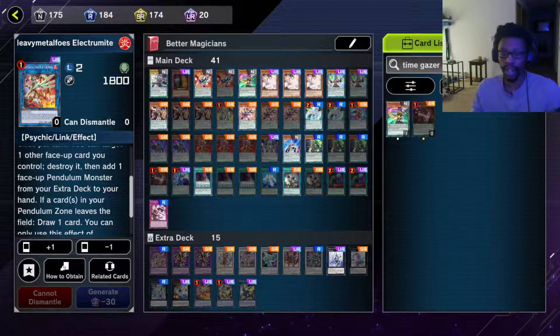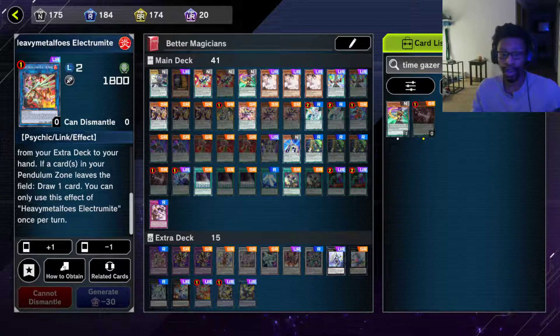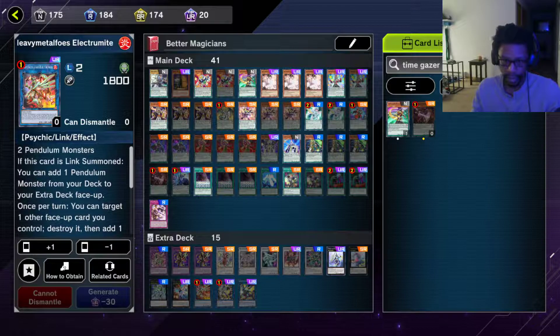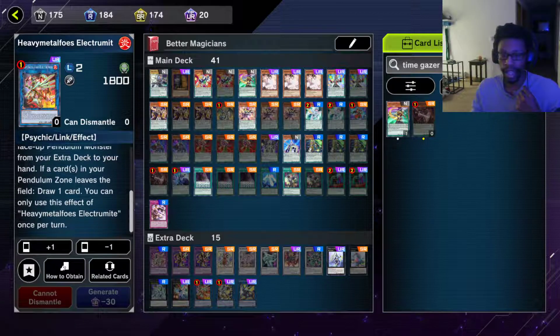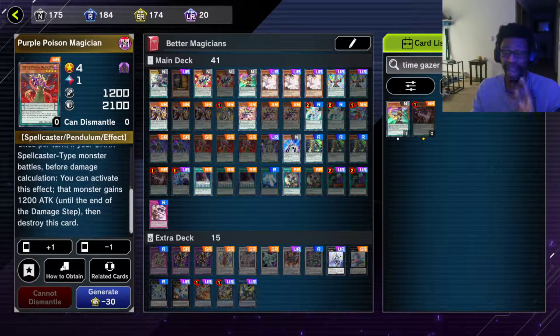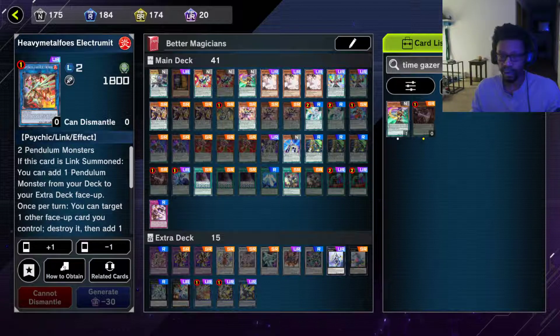If you're going second, you want to go into Heavy Metal Foes Electromite. When this card is link summoned, you can add one pendulum monster from your deck to your extra deck face-up — that's important because his other effect lets you add it to your hand. Once per turn, target one other face-up card you control and destroy it — Purple Poison Magician, hopefully you're seeing the combos. Then add one face-up pendulum monster from your extra deck to your hand. Also, if a card in your pendulum zone leaves the field, draw one card. So you gain two cards to hand, plus Purple Poison can pop an opponent's card.